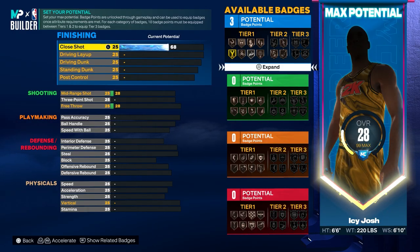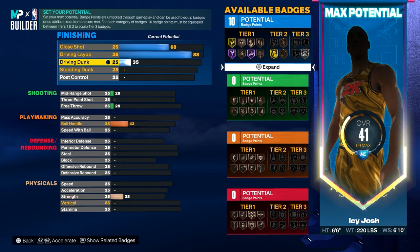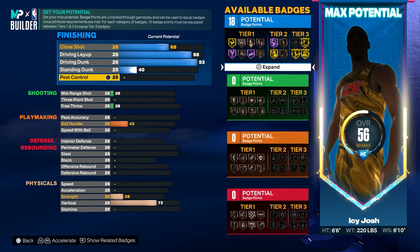For the attributes, put the close shot to 68. For the driving layup put that all the way up to 88. Then for the driving dunk put that to 93. For the standing dunk put that up to 40, and then for the post control put that up to 37.